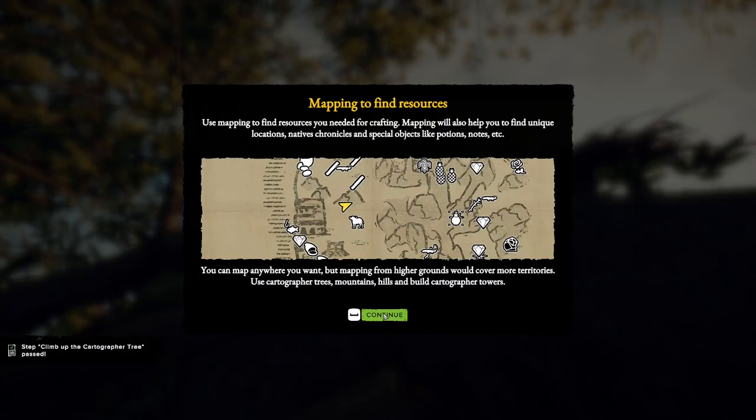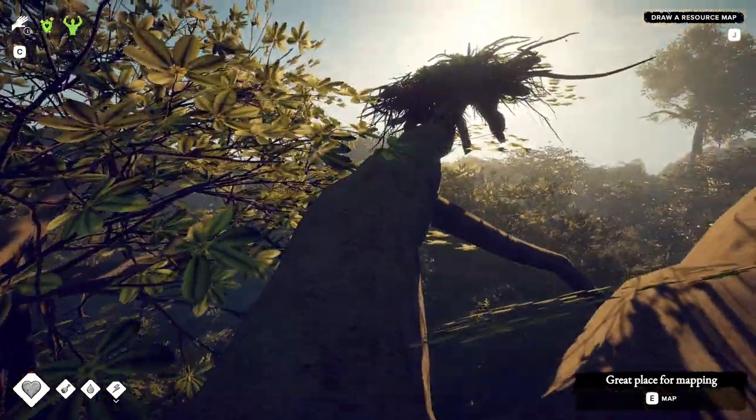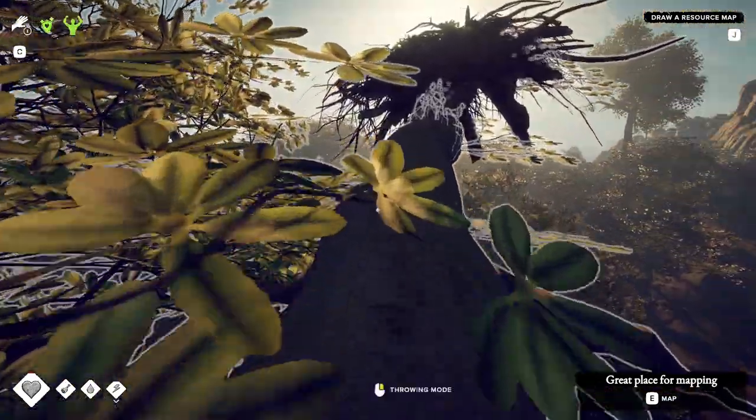Mapping to find resources. Use mapping to find resources you need for crafting. Mapping will also help you find unique locations, native chronicles, and special objects like potions, notes, etc. You can map anywhere you want, but mapping from higher grounds would cover more territories. Use photographer trees, mountains, hills, and build photographer towers, okay.